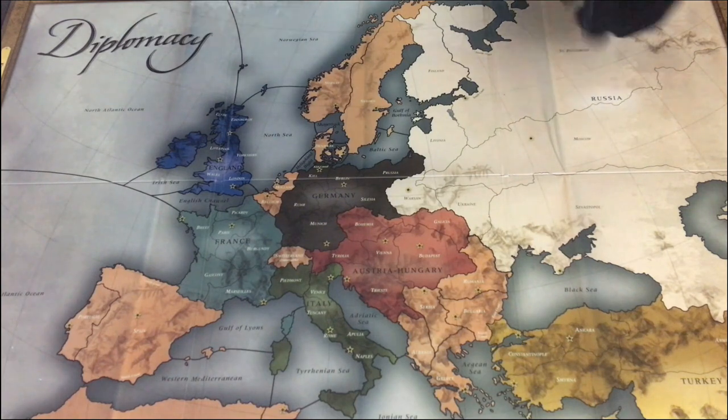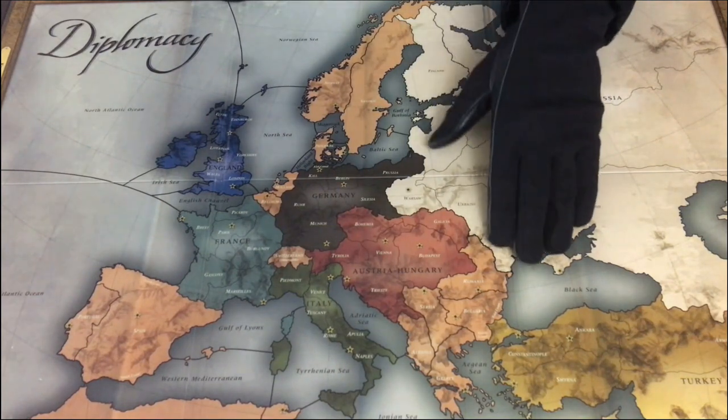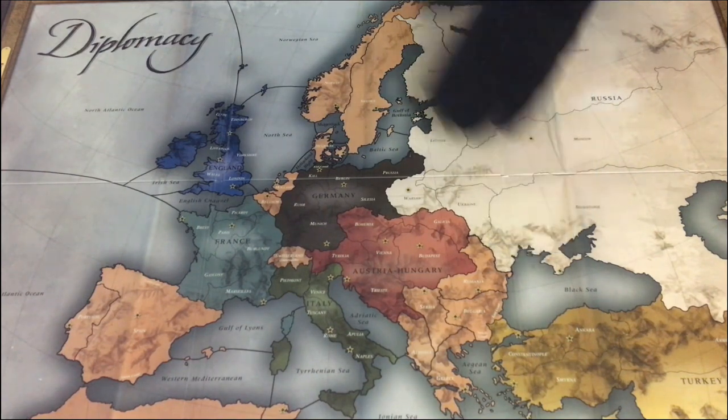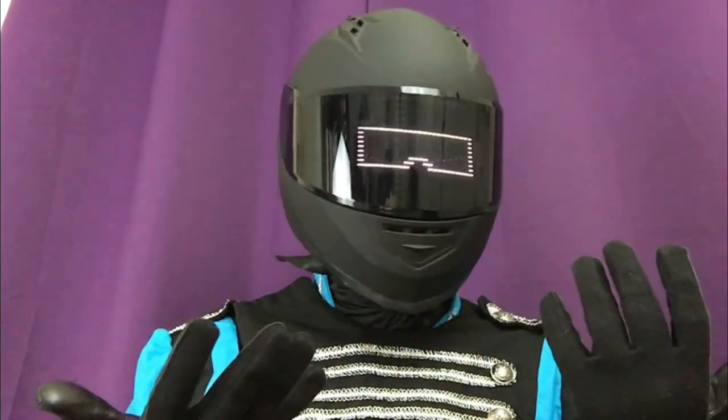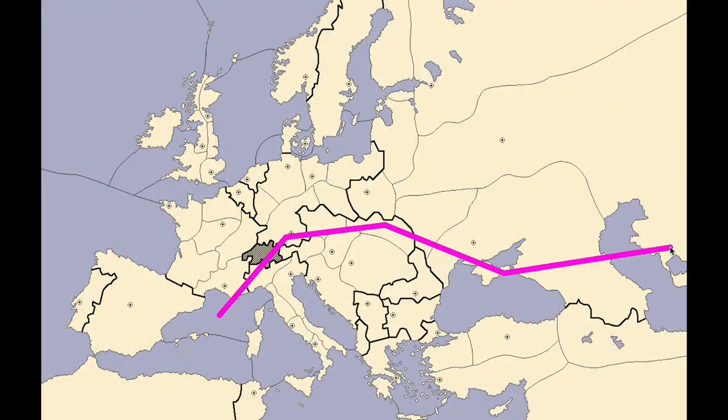This is because Austria and Turkey cannot reciprocate and ignore Italy. Austria and Turkey are, without exception, counting on controlling all three Italian home centers in order to solo end. No other powers — not England, Germany, France, or Russia — require even a single Italian home center to have a viable path to a solo end. Indeed, it's rare or almost impossible for those powers to take Italian home centers in most matches. Because Italy is never fully safe from Austria or Turkey while either of those two remain viable powers, Italy cannot fully ignore the East — that is to say the South — and decide to play as a Northern power.